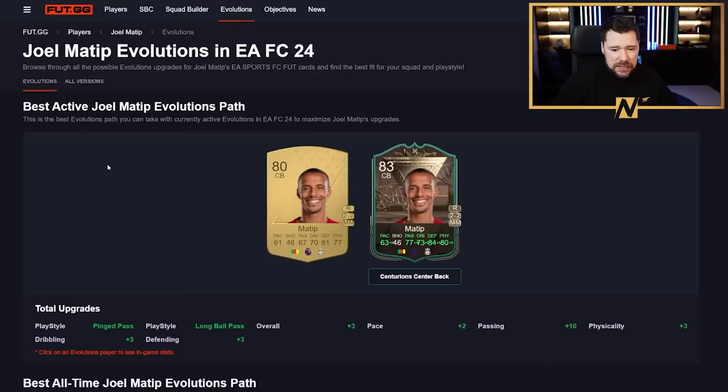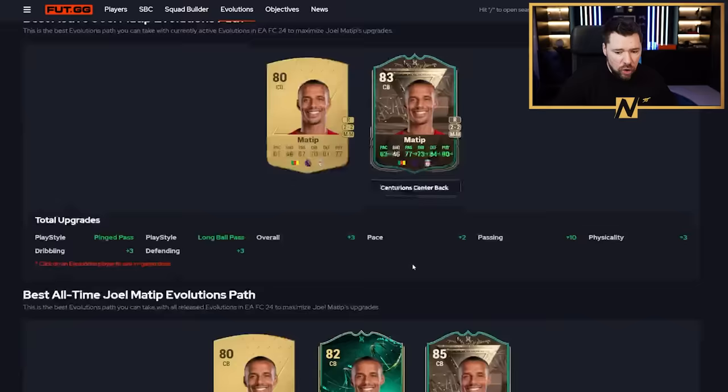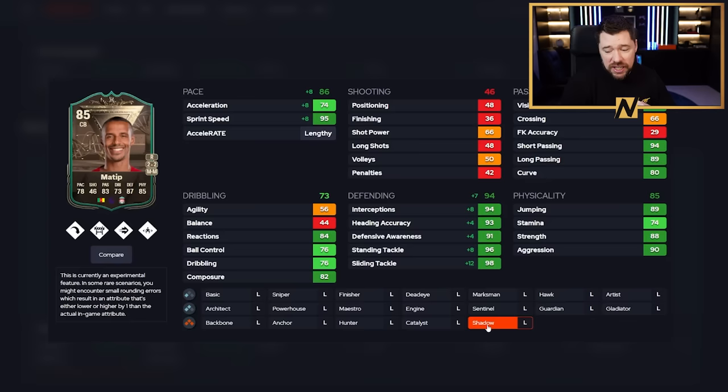Joel Matip had the capability to be upgraded before - if you did pacey protector on Joel Matip, you can now chain with Centurions. Joel Matip with just centurion centre-back is not very good, but once pacey protector has been applied as well - if you would have told me at the start of this year that by the beginning of November we'd have an incredibly usable, dare I say brilliant Matip card, I'd have said no chance. He's 95 sprint speed lengthy, incredible defending, incredible physicals, and incredible passing including really good vision. If you're a Liverpool fan your defence is sorted.